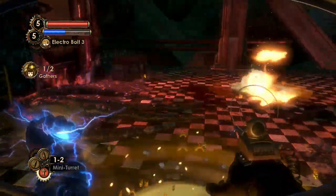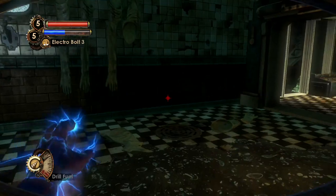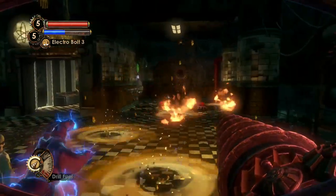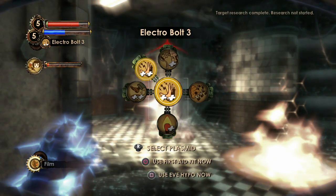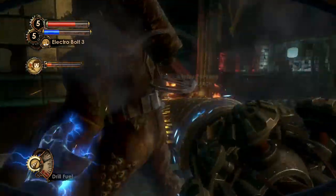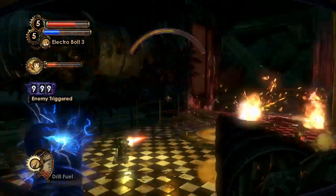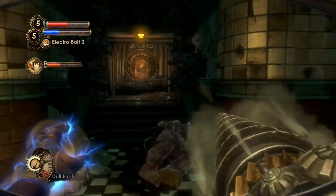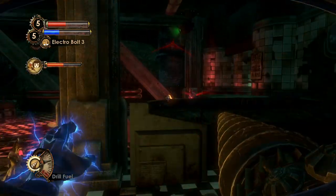Let's go with Electrobolt and the drill, and put down one turret. Gather another corpse, and then with the remaining ADAM we'll be able to get some more plasmid upgrades. That damage boost was amazing — the Brute Splicer was clearly unaware. So she's going to get everything done. He's dead — good boy.